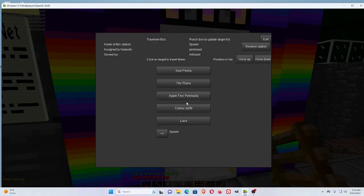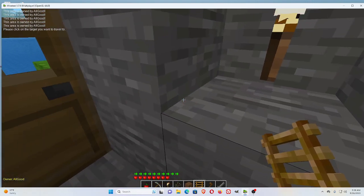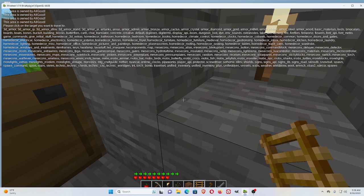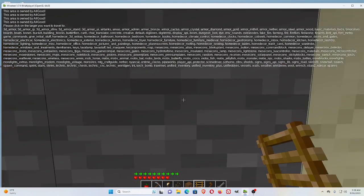TravelNet: you right-click, and then you left-click on where you want to go. To see the mods on the server, you do slash MODS. Put it up against a dark area in order to read it.